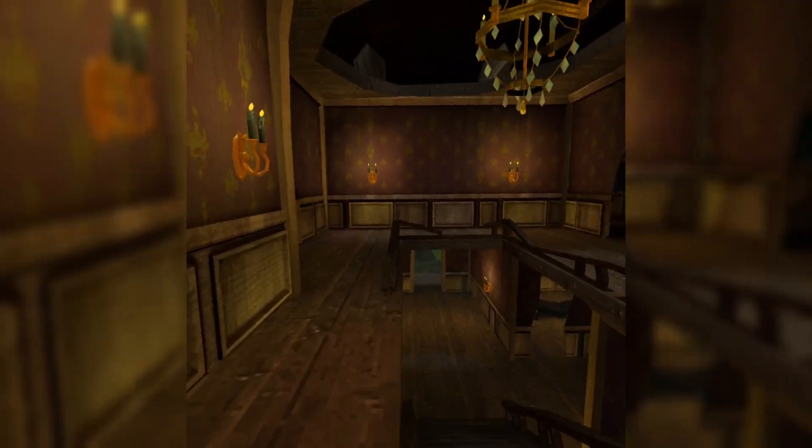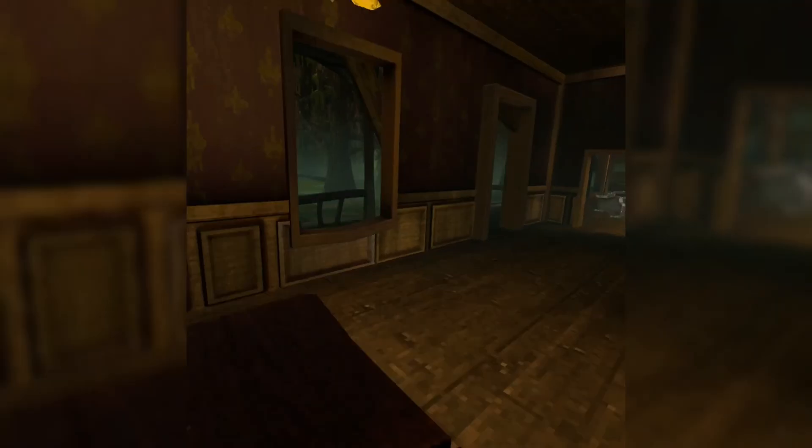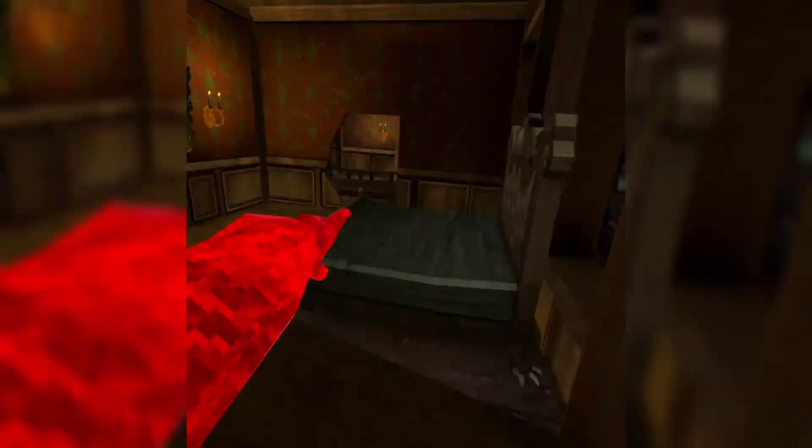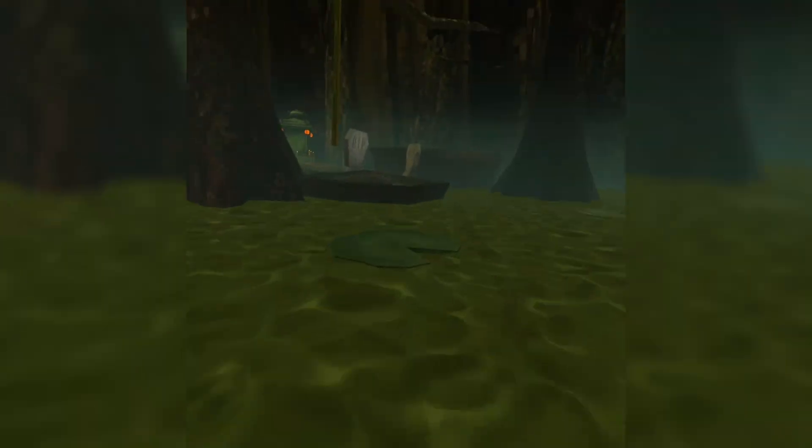The next thing I want to talk about is the house. The house is really useful — it has a lot of spots you can weave in and out of. You could do routes like going over this and weaving around. If you weave through the windows and stuff, it actually gets pretty hard for people to catch you unless they cut you off.